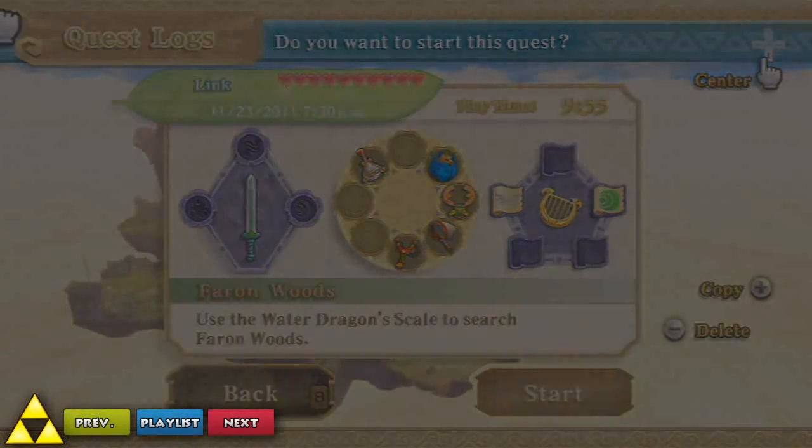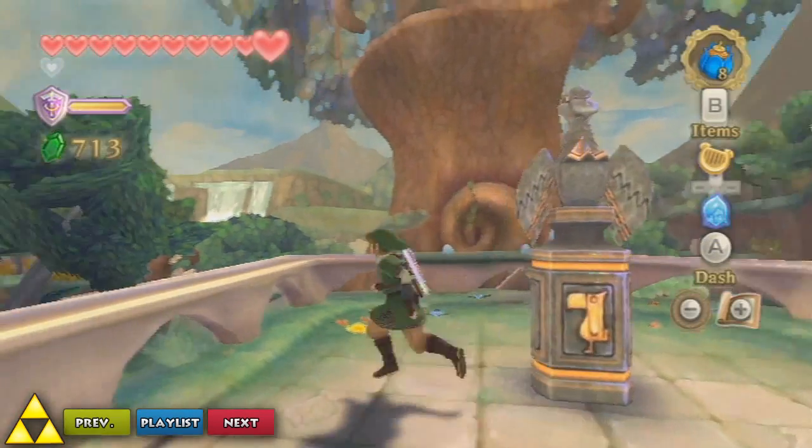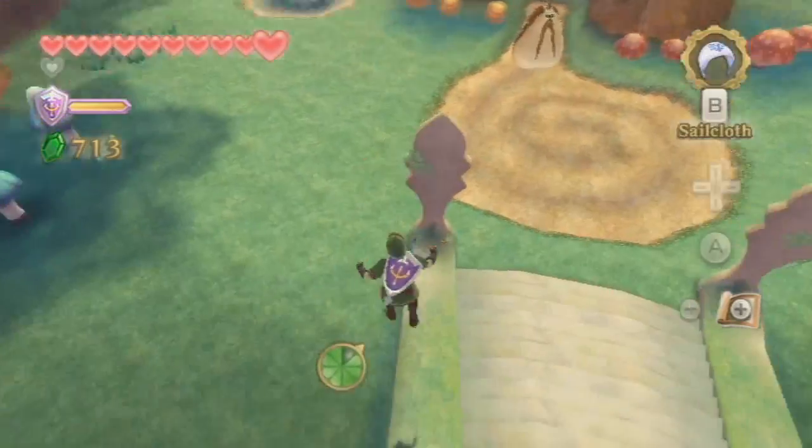Hello and welcome back to Skyward Sword. We're going to be progressing to finding the next location of the so-called Pharaoh's Flame.